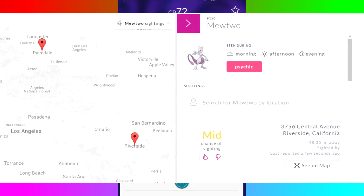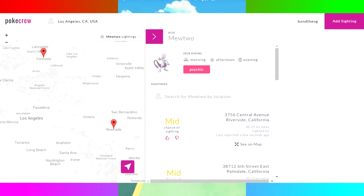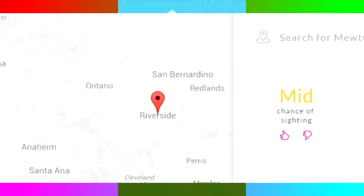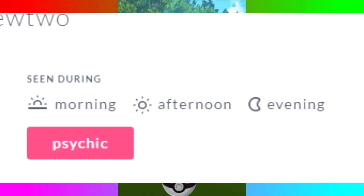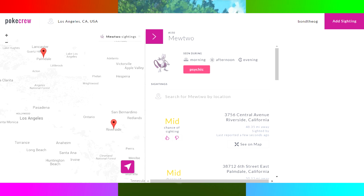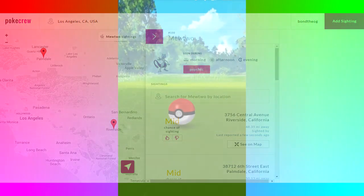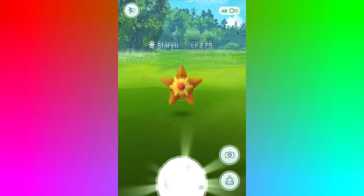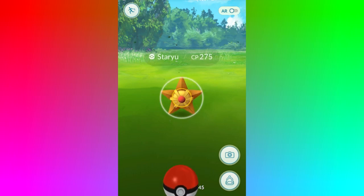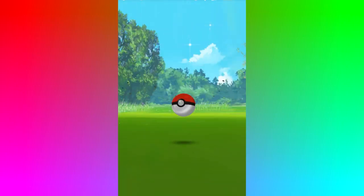Mewtwo, as an example of one of the legendaries, has been reported near Los Angeles — one sighting up in Palmdale and one in Riverside, literally about 50 miles away. You can also see details like time of day: morning, afternoon, or evening — it has all these specific things about when and where you can find any Pokemon. If you live in a more urban area you will find this website very useful; if you live in the middle of nowhere it won't really help you, but if you do visit a location where Pokemon do spawn, these rare ones do appear where there are more players.